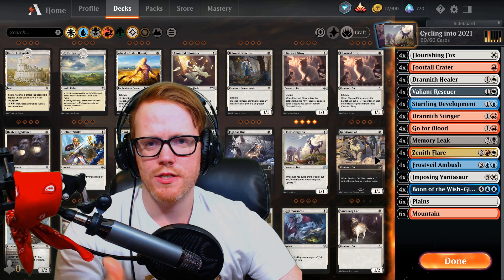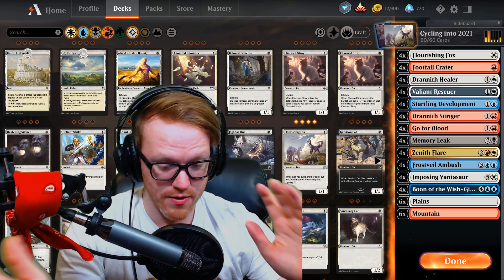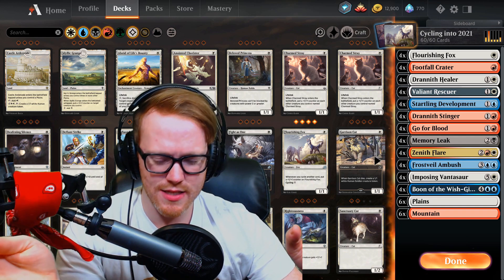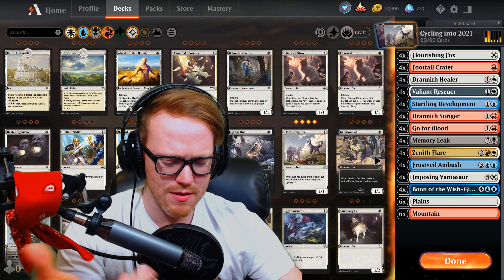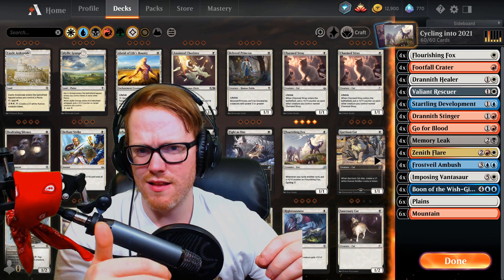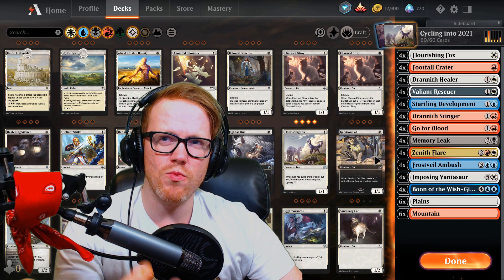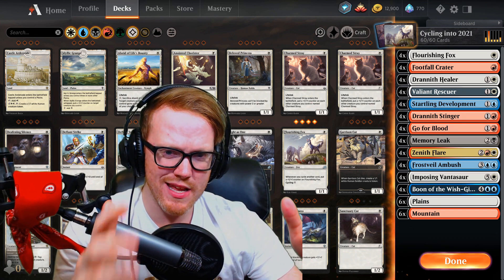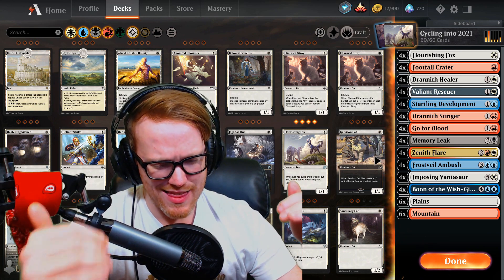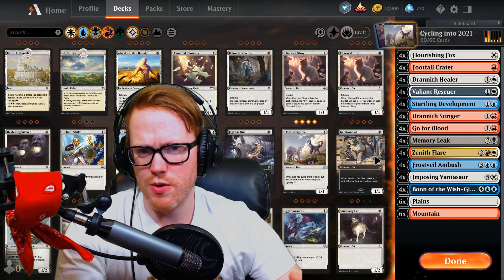I got inspired from watching a CGB video — if you haven't seen CGB, he does very good top-level Magic, definitely check him out. He did a deck with 16 lands and I was like, what's another deck you can draw into, and how can we play it with even fewer lands? He did it with 16, so my idea today is to play Boros Cycling with only 12.